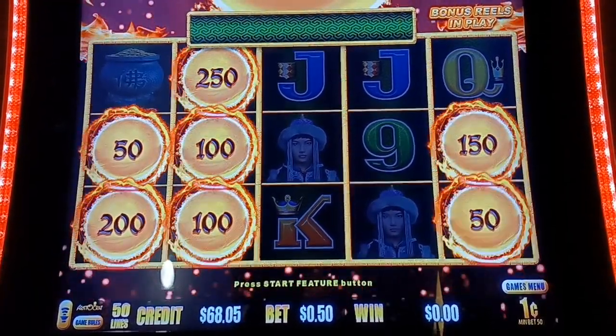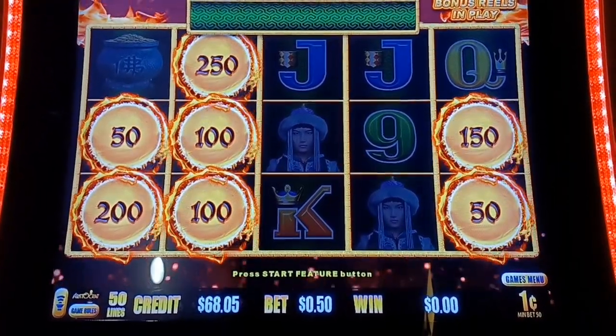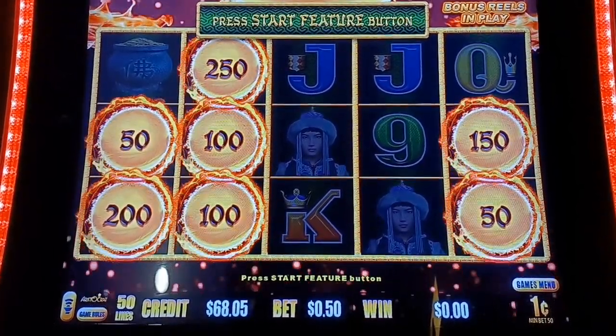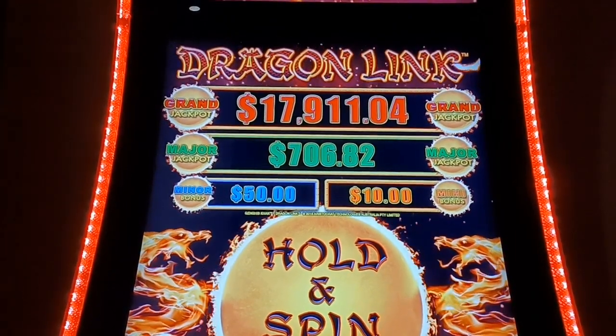Hi guys, Blaine here from Spinning Winning Slots. Look what I got. I am plunking pennies here at Hartford today. I'm at Four Winds Casino. I'm playing Aristocrat Dragon Link. Here's what we're playing for.